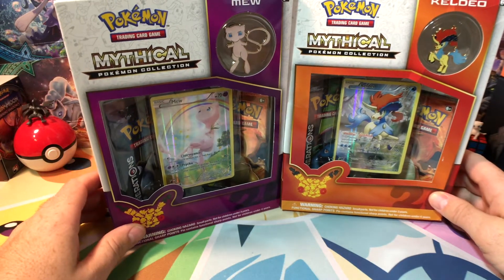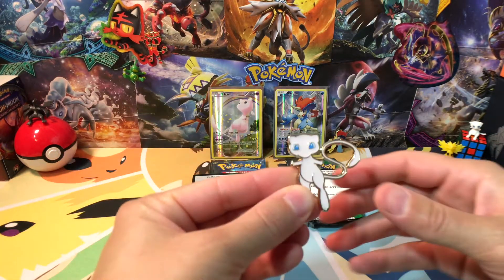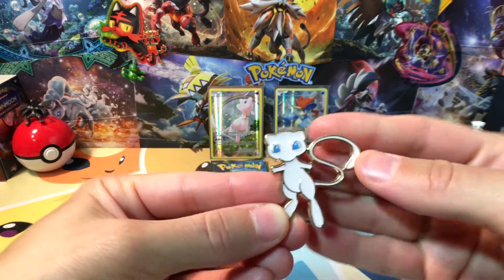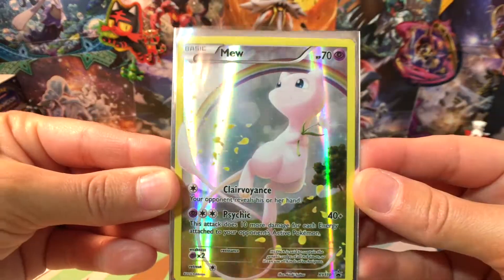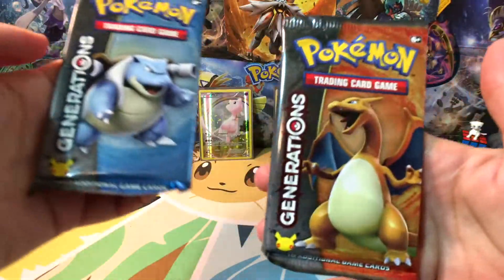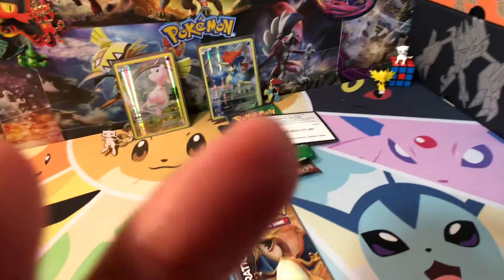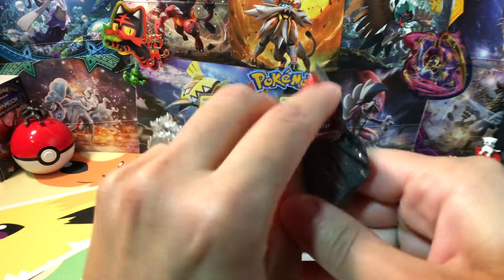Alright, Pokemom, let's get to cracking! We got the cute little Mew pin — oh, baby! Trauma card, cool card, it's cute. There you guys go — Blastoise and Charizard. What do you want first? Charizard? Alright!